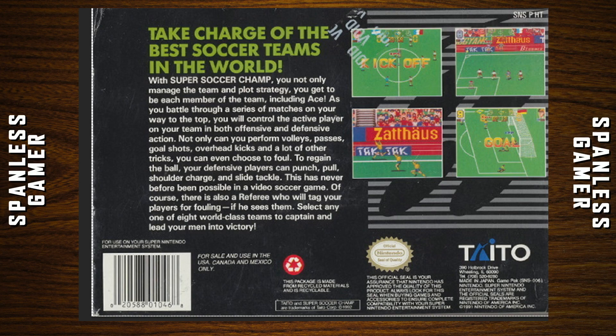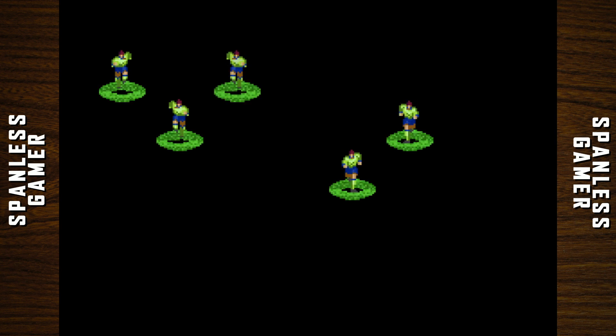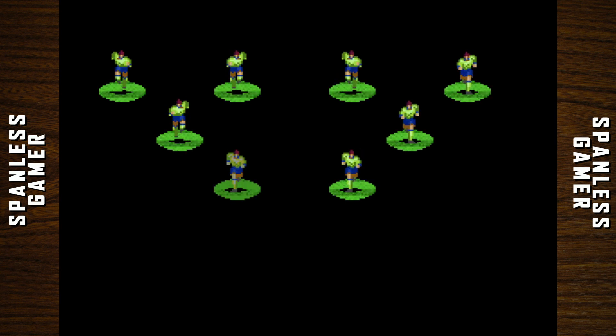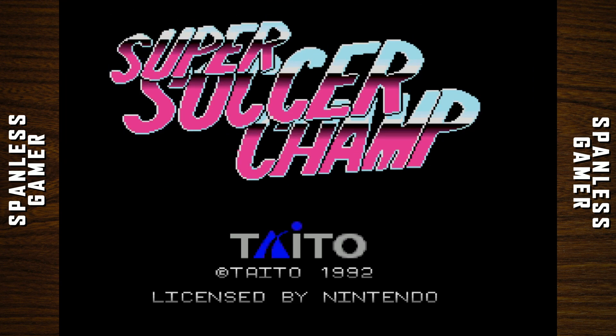Not only can you perform volleys, passes, goal shots, overhead kicks, and a lot of other tricks — you can even stab your opponent in the heart. To regain the ball, your defensive players can punch, pull, soldier charge, and shoot guns. This has never before been possible in a video soccer game. Of course there's also a referee — whose name is capitalized, because his name is Referee — who will tag your players for fouling, if he sees them. Select any one of eight world-class teams to captain and lead your men and Ace to victory. Which one's Ace? Are they all Ace? Is he just cloning himself? Is this like the Grey Goo problem in science fiction — he's just gonna eat up all the resources and clone himself until nothing's left but Ace?